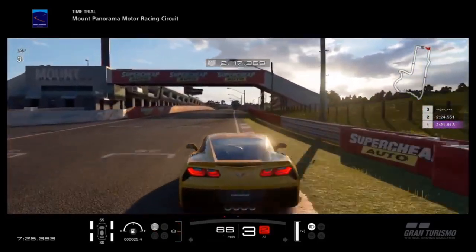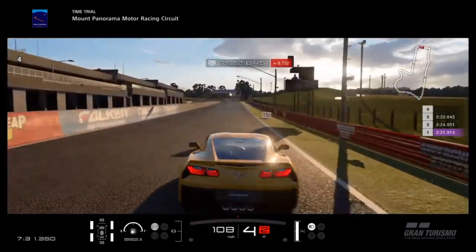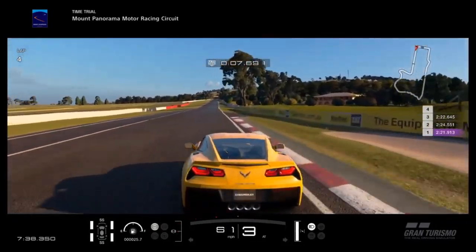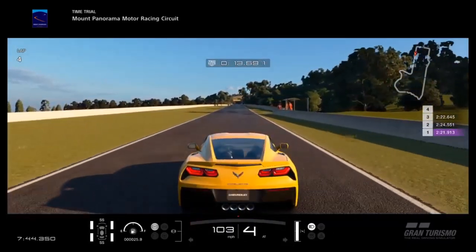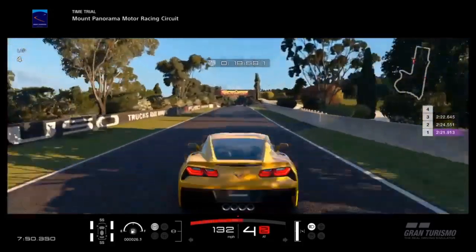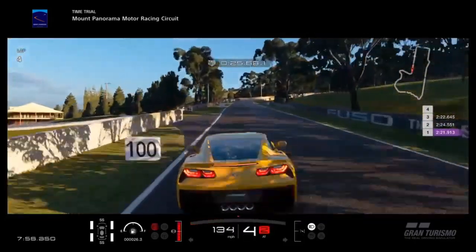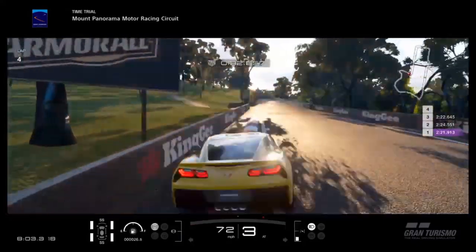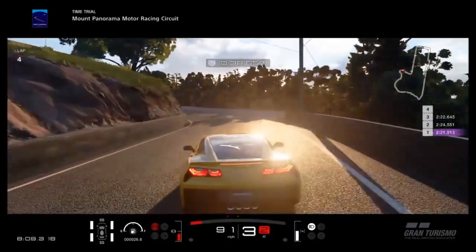I would actually give the edge as a track car to this Corvette rather than the Viper, because the Viper has more of a straight-line inclination in road form, whereas the Corvette has always had a little bit more track focus. And to me that really pays off here — it's a fantastic super sports car overall. 51,000 credits is barely anything to pay for something this good. Don't discount this car just because there are new shiny options out there. It's still a great one, a really good Corvette, and it certainly honours the Corvette name. Maybe we'll get a Z06 or others in the future, but even if we don't, this is still a great car.